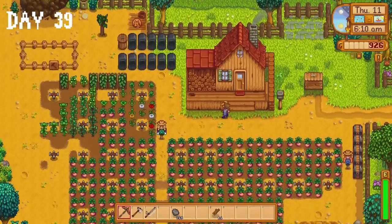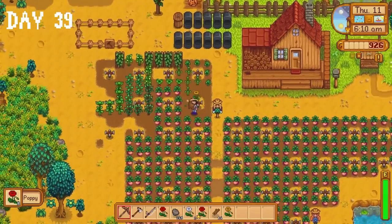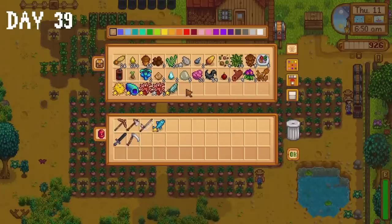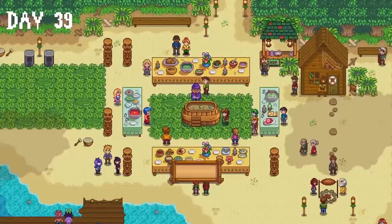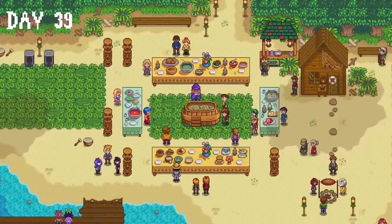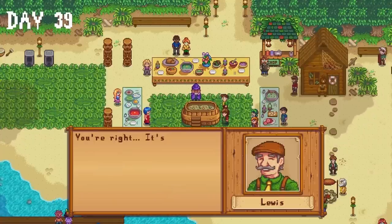Some poppies and radishes are fully grown on day 39. I don't care about the radishes — the poppies are huge, and by huge I mean we need one for the community centre. I collect the ice pip from my chest and head to the luau. The fish was enough to get the best reaction from the governor, earning a tasty 120 friendship points with the villagers. Sometimes you need a lazy day.